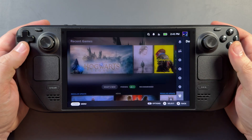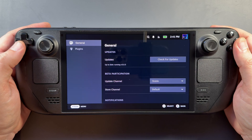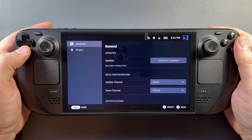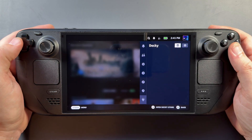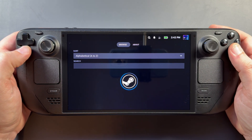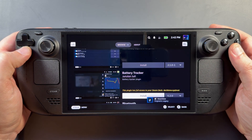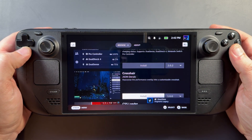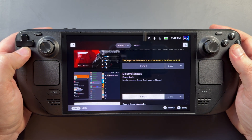On my Steam Deck, I already have Decky Loader installed. I don't have any plugins on here right now because I've recently had a factory restore, but I've gotten that ready to go. There's no Decky Frame Gen in the official store yet, but it should be coming there soon enough. So this is a beta version that we are downloading and installing into Decky manually, and I'm going to show you how to do that.